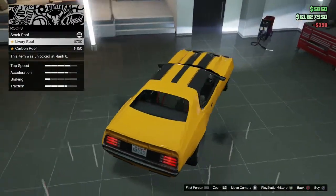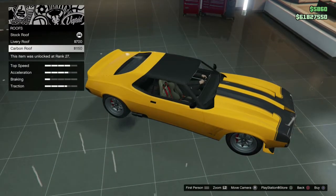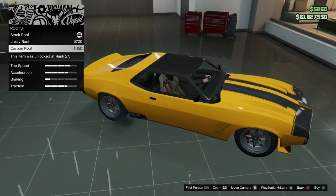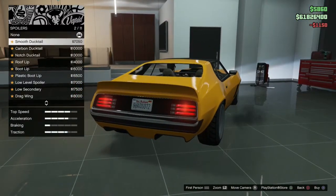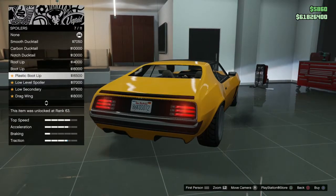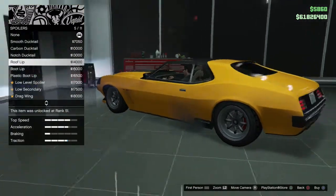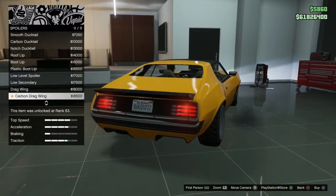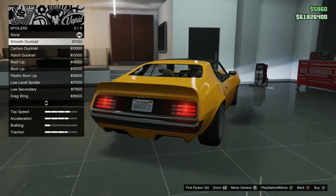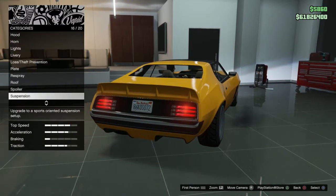For the roof, we've got a livery roof and then a carbon roof. I think in real life it just has a carbon roof, so that's what we're going to do. For the spoiler, there are quite a few options — you can really turn this into a standard version of the car, which is a really cool idea. In real life it has this kind of spoiler, so I'm going to keep that.